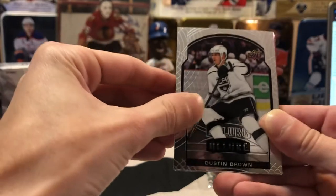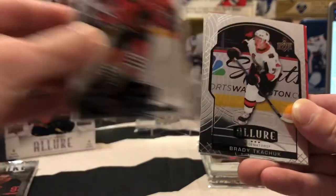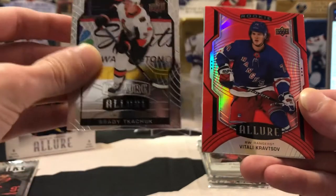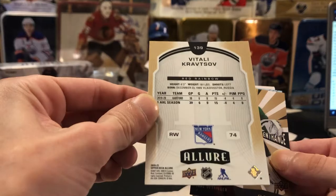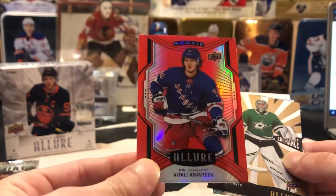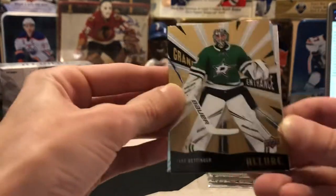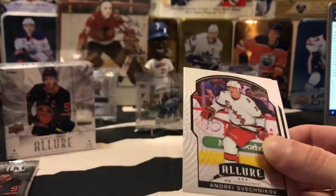We've got a Dustin Brown base there for the LA Kings, we've got a Nicholas Aube-Kubel rookie for the Chicago Blackhawks, we've got a Brady Tkachuk base, and it looks like we've got something here — a Vitali Kravtsov rookie red rainbow. Those ones are unnumbered but they're super sharp looking, especially if you get the rookie parallel. Nice little Kravtsov that we'll have to put into a random draw. This one's going to be going to Bryce. We've got a nice little Jake Oettinger Grand Entrance and a Thomas Harley short print — same pack, nice. Svechnikov and Panarin, we'll put those aside for Bryce.